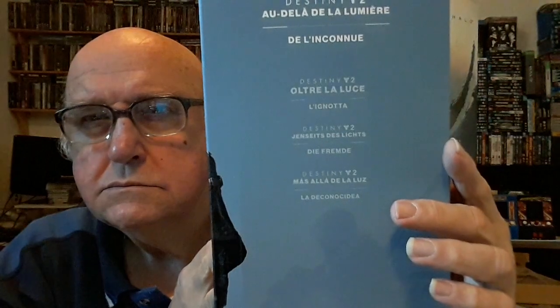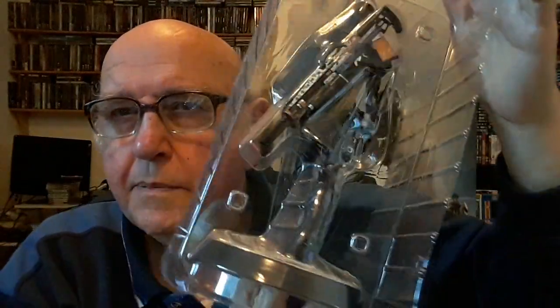I'll show you the box first — not much to see really, but it's well protected. Now of course the Stranger is one of the main characters in the new DLC — the Stranger, otherwise known as Elsie Bray, who is the sister of Ana Bray, who you all know from Mars, Rasputin, etc. So here she is.